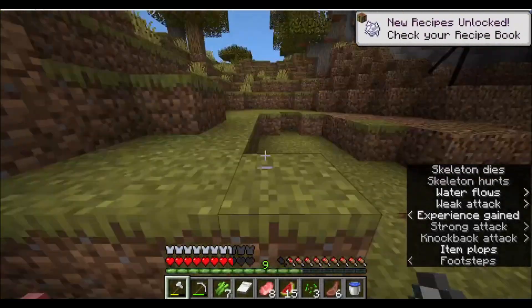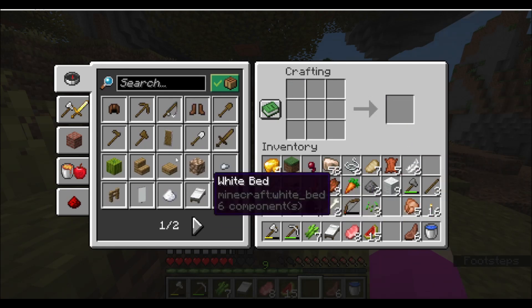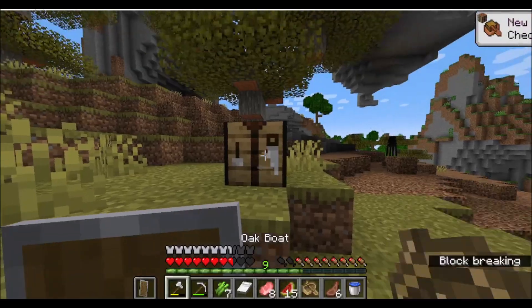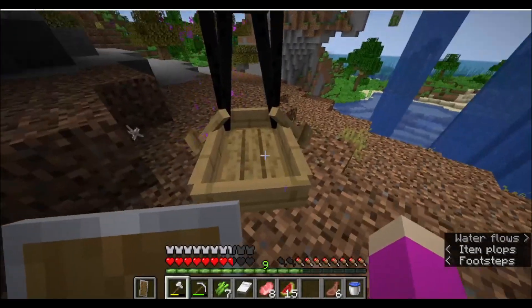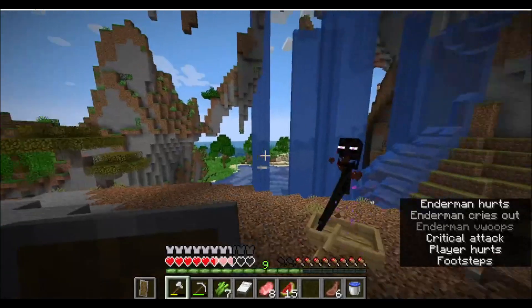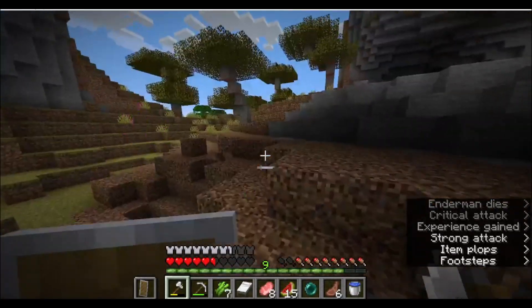A creeper broke my shield! I need a new shield. I also want to make a boat so that I can kill mobs on the water safely. I can make a boat - sweet! Now I can safely kill you. Give me a pearl!